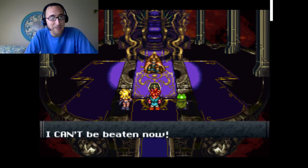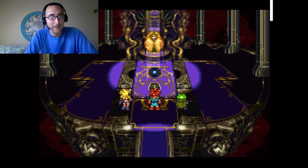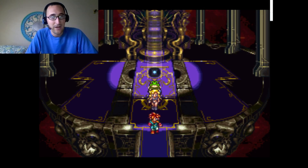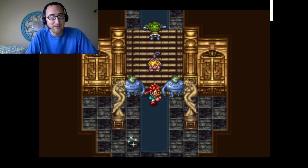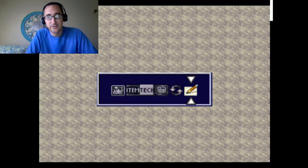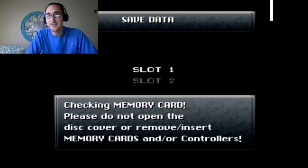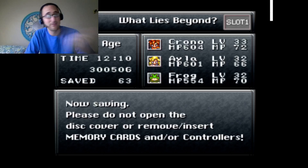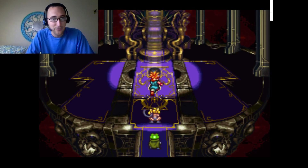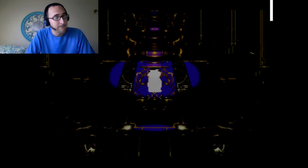Dalton shouts he's going to be immortal and can't be beaten, then a gateway appears and he disappears into it. I'm going to heal and save first — I feel like that's a trap. There's a lot I don't remember about this game. In terms of the main game, I'd say we're at least two-thirds of the way done. This has been fun — I'm excited about the stuff coming next. Let's go through this gateway.